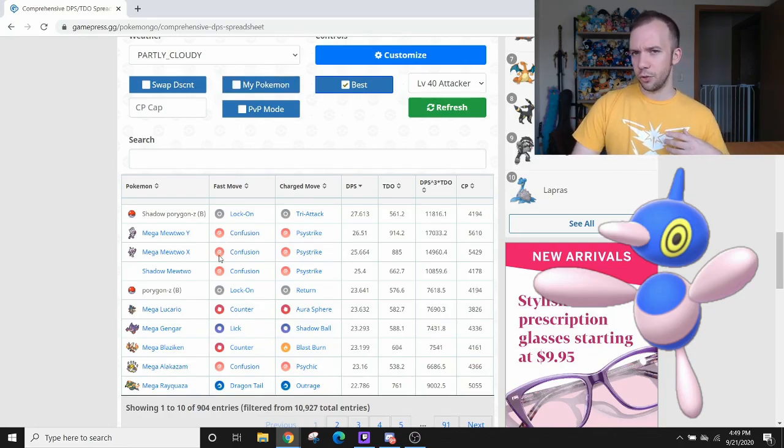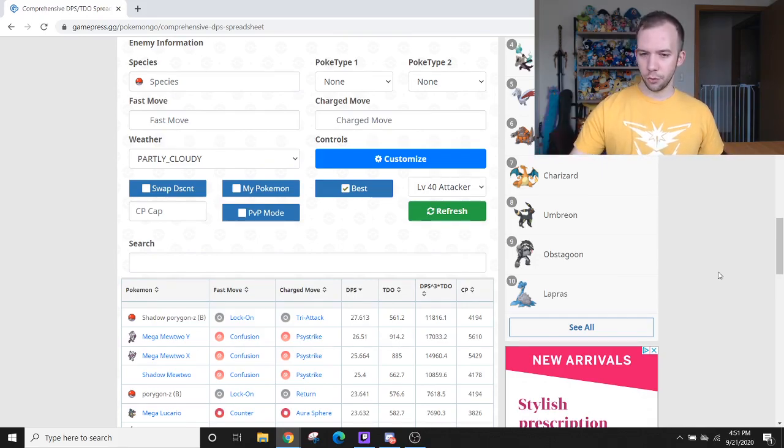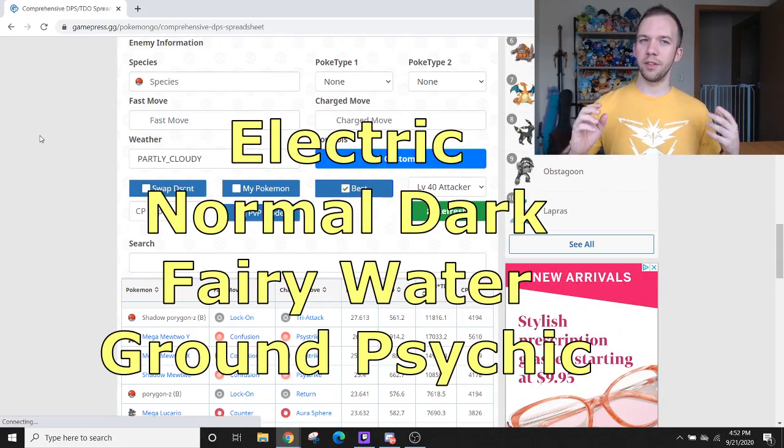So exactly how well does Porygon-Z do in Raids? Checking out mono-type Raid bosses — Raid bosses that only have one type — Porygon-Z is effective in about seven of them with this particular combo. Those Raid types are Electric, Dark, Normal, Fairy, Water, Ground, and Psychic. The reason why this combo isn't optimized in other types is typically because Rock-type or Flying-type damage is super effective there, or Normal-type damage is resisted.